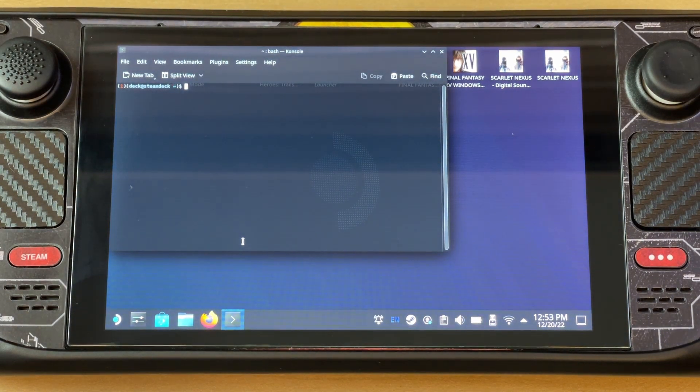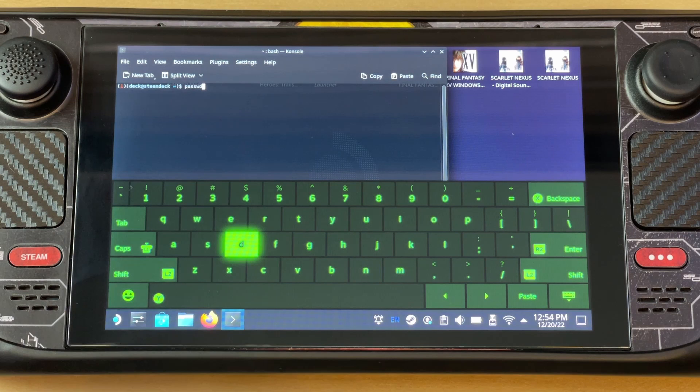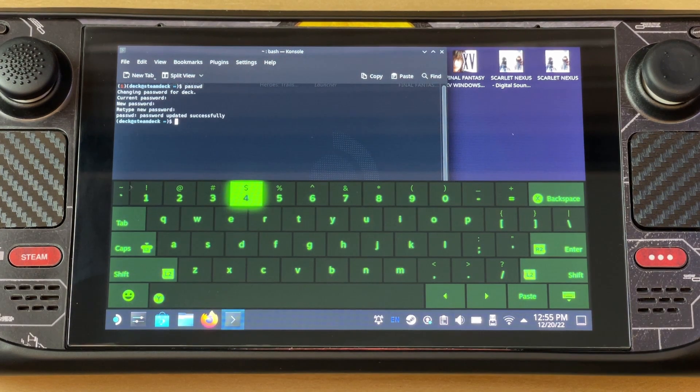The first thing you're gonna do is set up a password for your terminal. Simply type 'passwd' and press Enter. It's asking me to change my password because I already have one, but if you haven't set it up, it's just gonna show you a new password prompt.